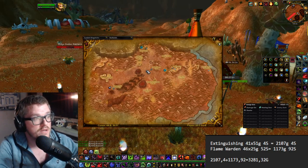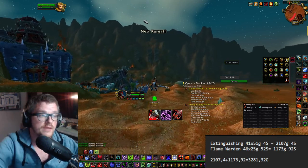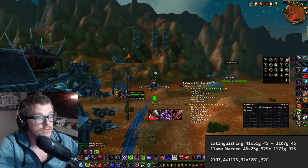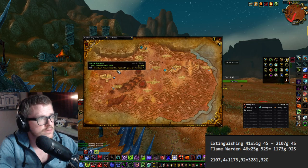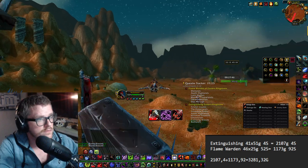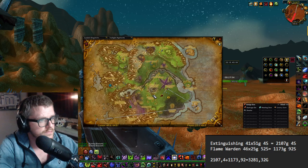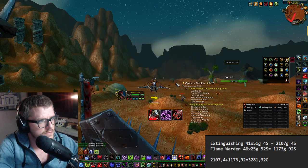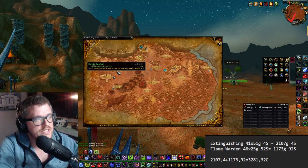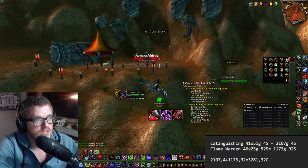To keep track of things a little easier I use the TomTom addon — I'll put the link in the description. What you can do with it is shift-click on the quest objective on the map and you'll get the directional arrow showing you which way to fly and how long it will take to get there.